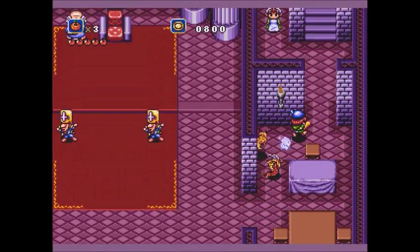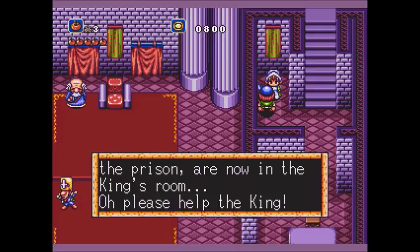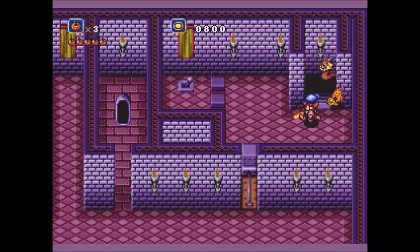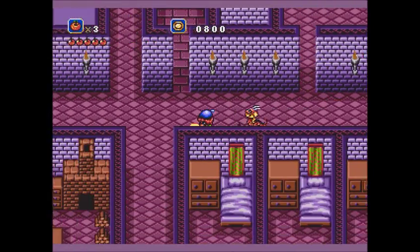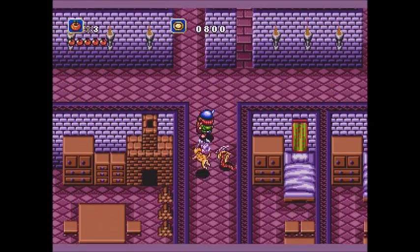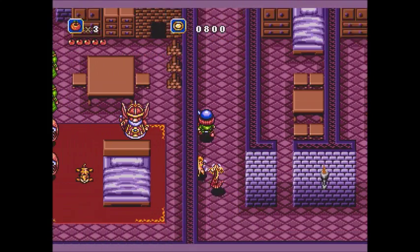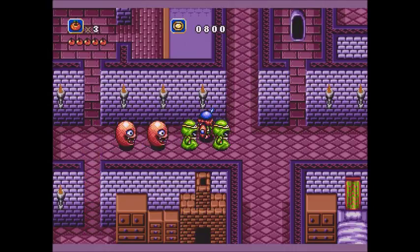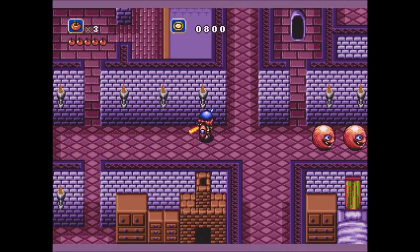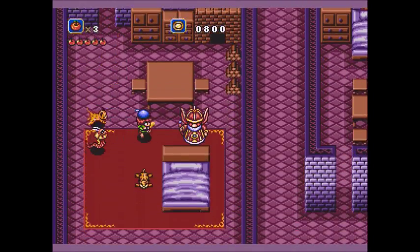Nothing here — oh there's a maid. Monsters are in the king's room. Hey, maybe this is how he gets the donkey ears. Nothing over here. Here come the monsters — and there they go. The ones in the back, the big ball ones with the teeth, those are kind of freaky.